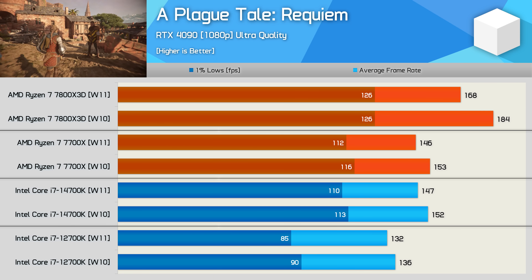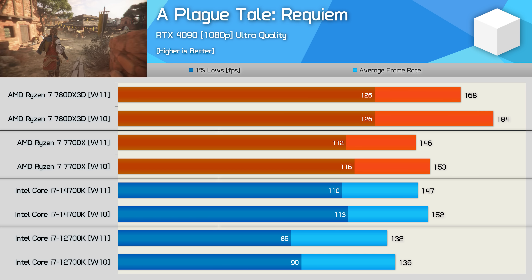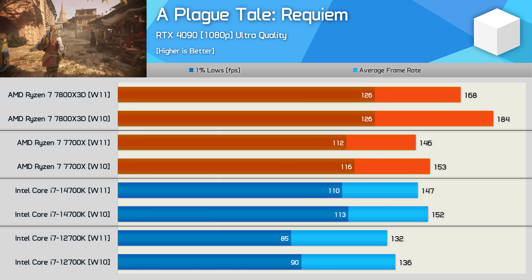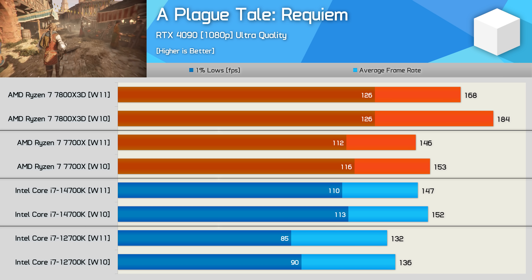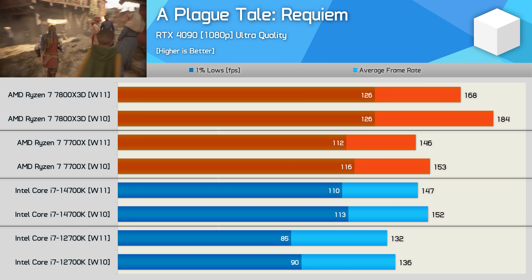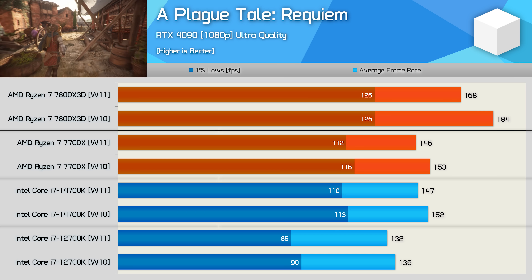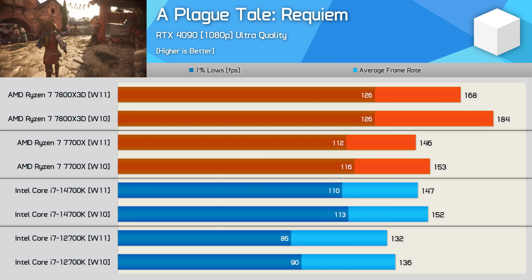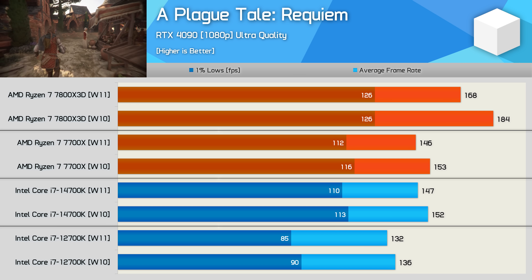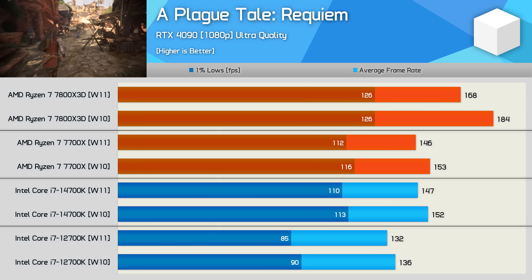A Plague Tale Requiem has more unexpected results. After multiple clean installs of both operating systems, I confirmed these results are accurate for the hardware configurations tested. Again, the 7800X3D benefited most on Windows 10 — a 10% boost to average frame rate, though oddly no change to 1% lows. The 7700X saw a 5% boost, which is still statistically significant. Intel CPUs consistently saw a 3–4% performance improvement on Windows 10.